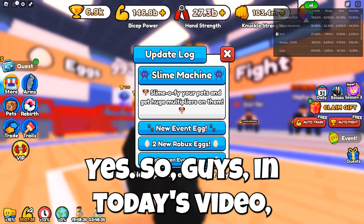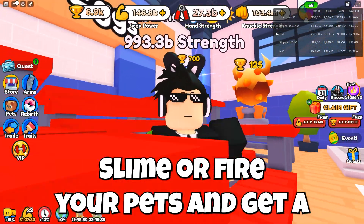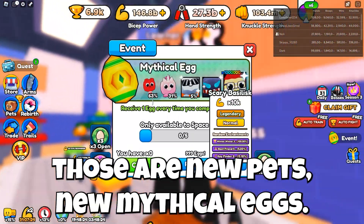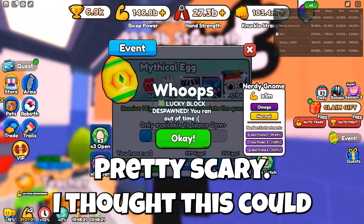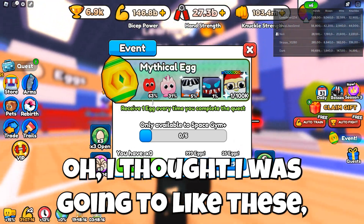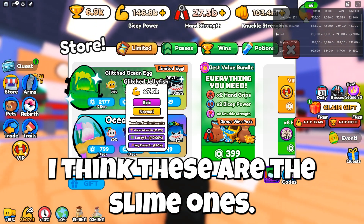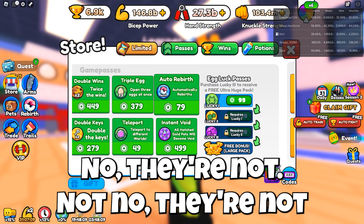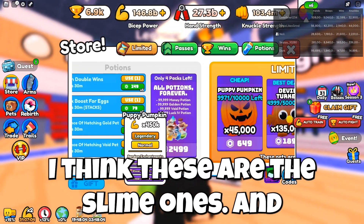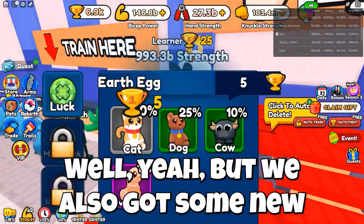So guys, we have the new slime machine — you slime your pets and get a huge multiplier on them. Unfortunately there are new pets and new mythical eggs. Oh cool, a yeti — I thought those were gonna be slime pets. I think there's the glitched ocean egg, and I think these are the slime ones. Actually no, I guess it's just a slime machine.